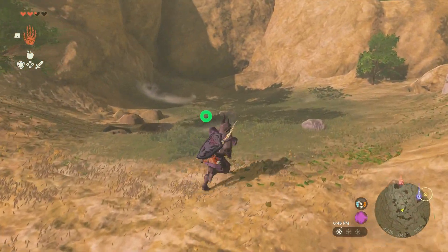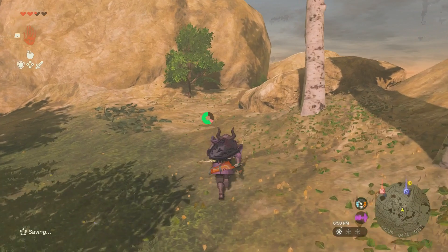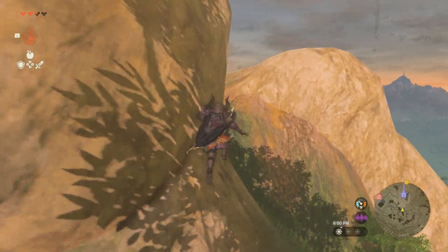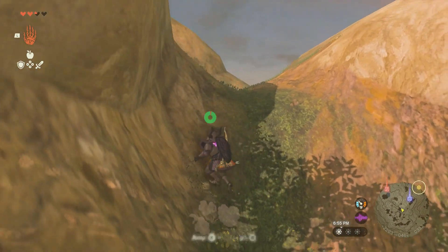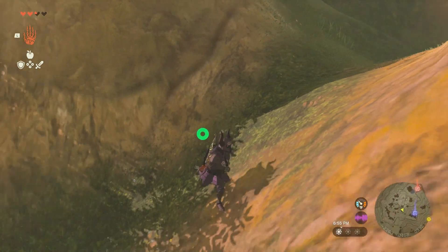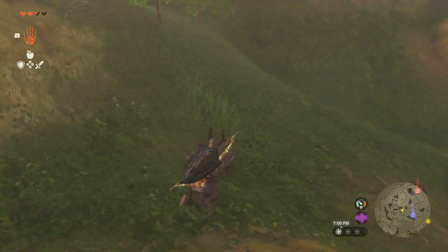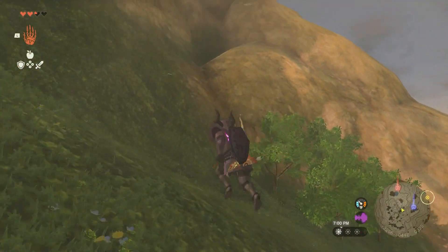There's all sorts of stuff — here's a bunch of flowers and stuff that appear right here that I've already gathered. I decided to scope it out for Endura Carrots after I was exploring. The area I was just at down there is a camp. There's a couple enemies, nothing too hard to handle, so do be a little prepared.